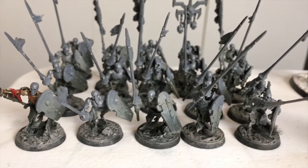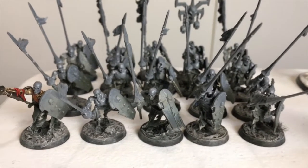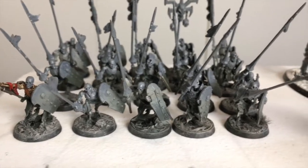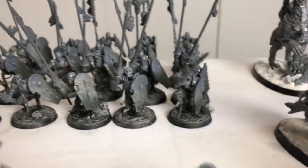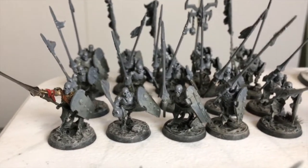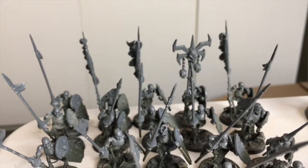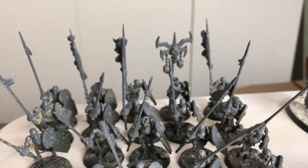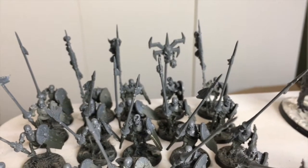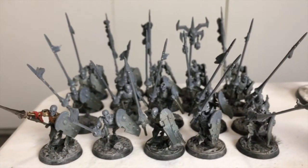The third unit is a unit of Skeleton Spearmen. I tried to incorporate the Tomb King aesthetic with the shields — I cut them down a little so they wouldn't be straight up and blocky, giving a little room at the bottom. They're using Black Knight spears for a little more reach, and they just look more menacing. I've got multiple banners so I can split them or put them all together. That's the 20-strong Skeleton Spearmen.